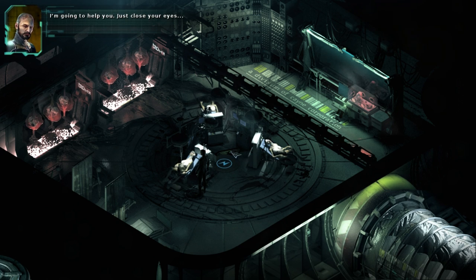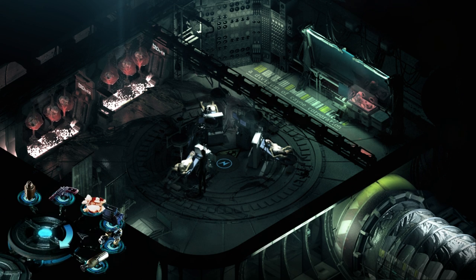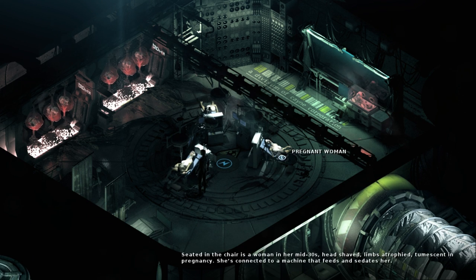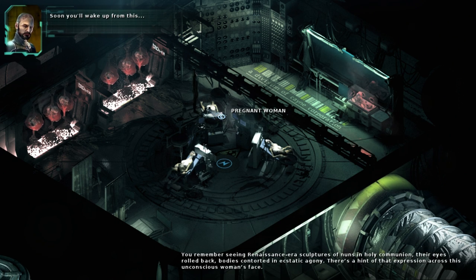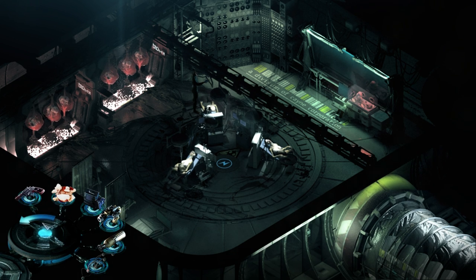I'm gonna help you. Just close your eyes. Wait, what did I just do? Bandage? I don't understand - I just clicked on her and I took a bloody bandage? Why did I do that? This is the first time I've ever actually had an inventory that needed to scroll. I didn't even know that was possible. My quantum storage device is big indeed. I didn't even know there was a bandage on her, let alone that I could take it.